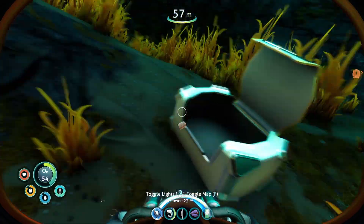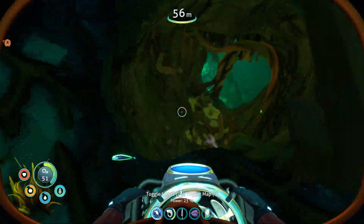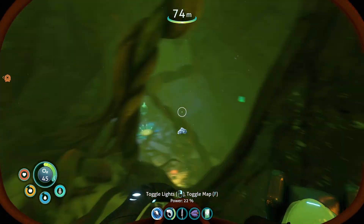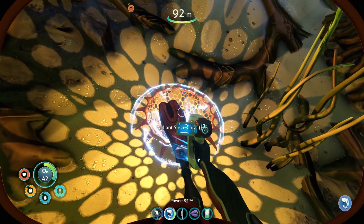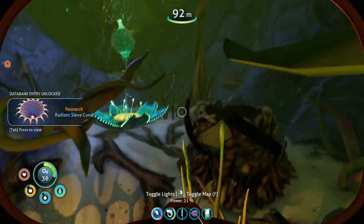There's a lot of stuff over here. Food, water. Oh, this is not a sea monkey's nest. Salt. What is this? Radiant sieve coral. That's quite beautiful.